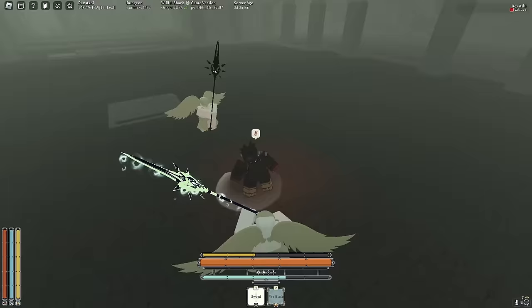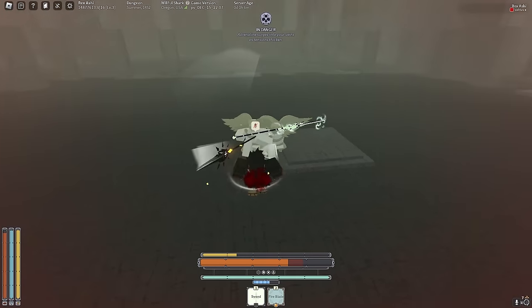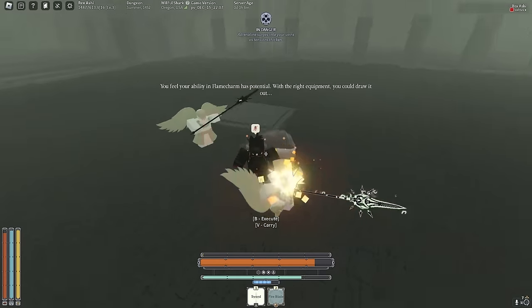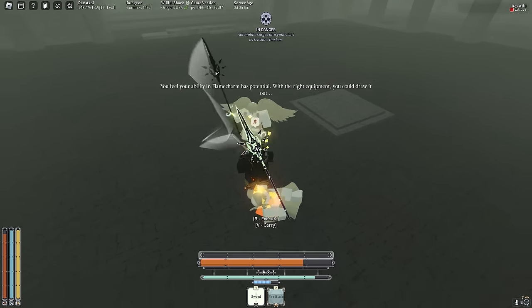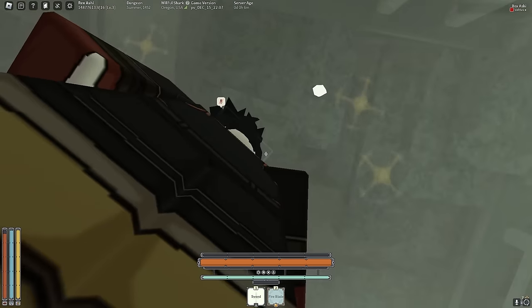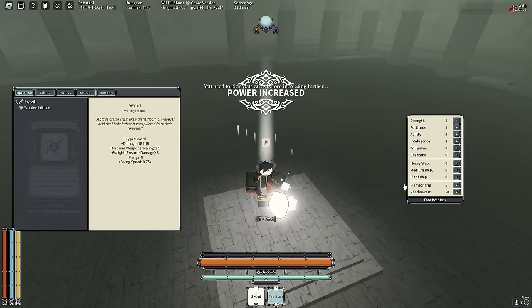It's just the angels now, let's beat them up. Fire Blade — I can't wait until our Fire Blade's black. There's a lot of min-maxing that has to go into this build to make it meta. That angel's gonna burn so we don't even have to defeat him. 50 Shadow Cast — there we go. Now let's go into Flame Charm.